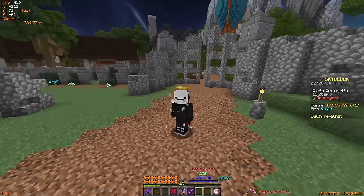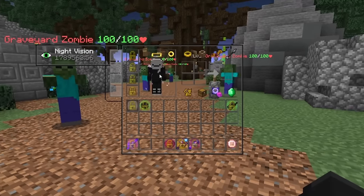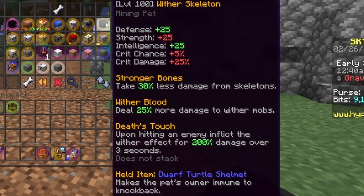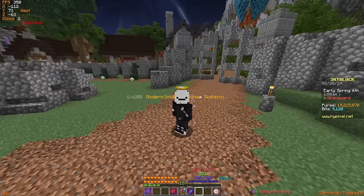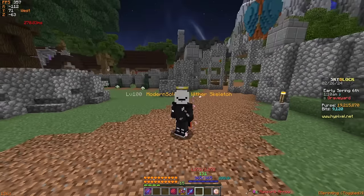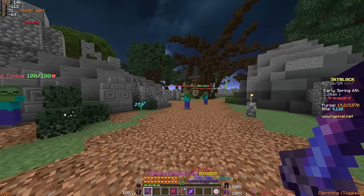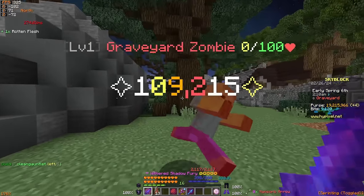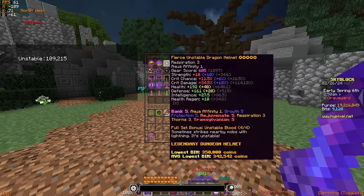I've made my way over to the graveyard now to get some damage tests on the zombies. In order to do this as accurately as I can, I'll equip the armor set of choice followed by a damage pet. The damage pet I'll be choosing is a level 100 Wither Skeleton pet, because it's cheap, effective, and something that a lot of players can easily get their hands on. Equipping the Unstable Dragon armor first, we're dealing about 109,000 damage — verified across multiple hits.